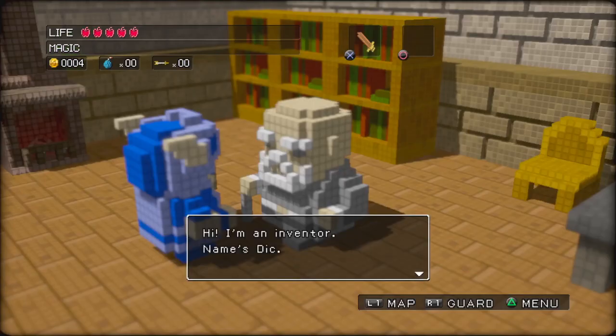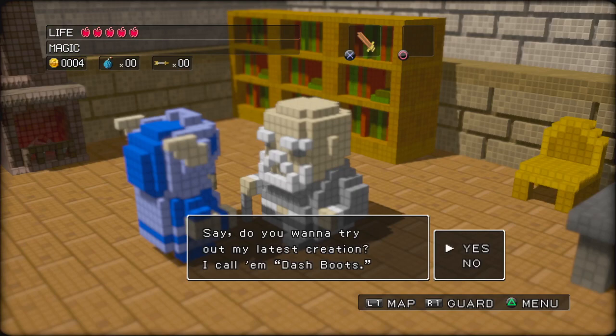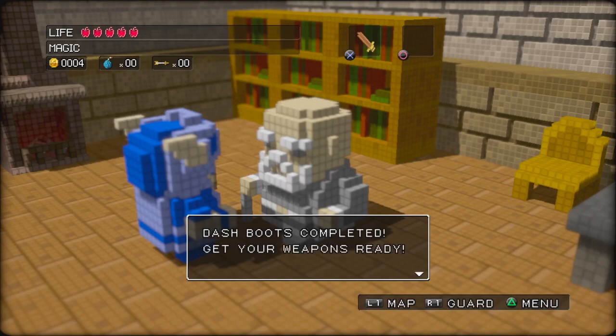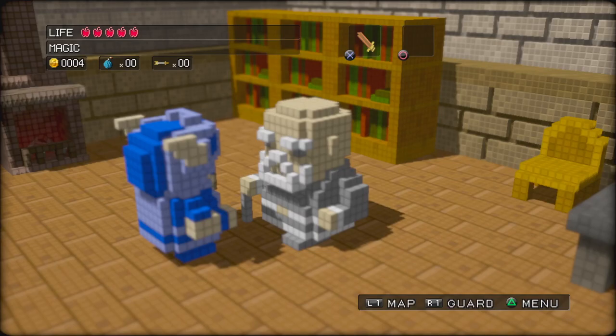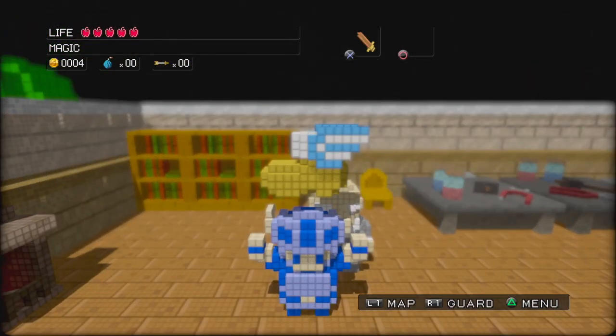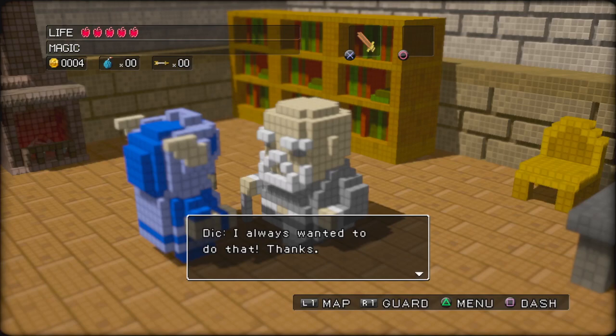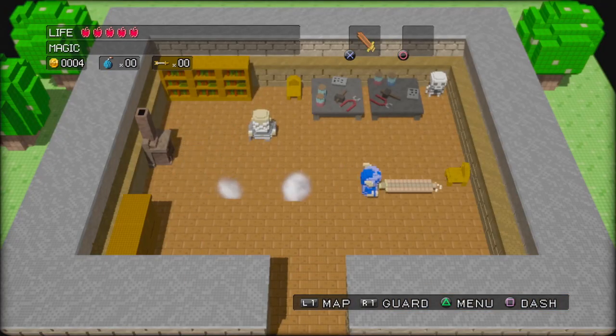I am an inventor and my name's Dick. Do you want to try out my latest creation? I'm just going to call them dash boots. Message from Dr. Dick: dash boots completed, get your weapons ready. Get equipped with dash boots! Got the dash boots — very important stuff here. I always wanted to do that. Now you can press square to dash. Now we can charge up a dash and — right into the walls. Great for getting around.